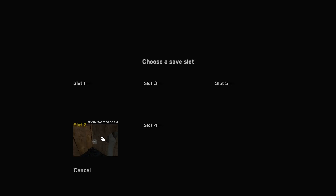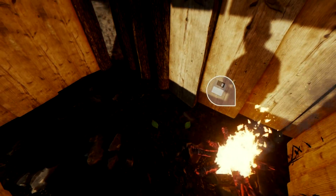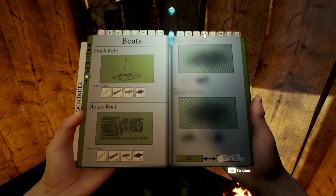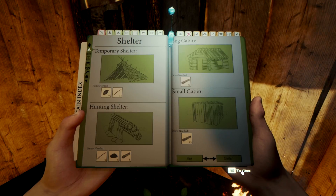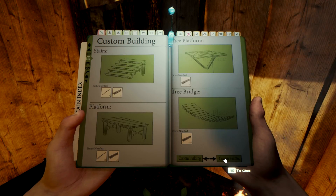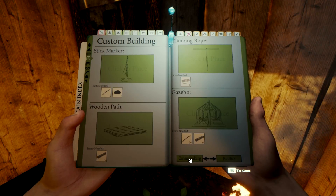We'll go ahead and save here at least. Apparently I have a save slot from 1231 1969 — that's probably corrupted. So I'm going to save here. We should probably build a bed so we can sleep the night away. They've actually added a few things that weren't here before — a stick fence, floor hole, climbing rope. Definitely wasn't a climbing rope last time. Skull lamp, bed — okay that's what I need.